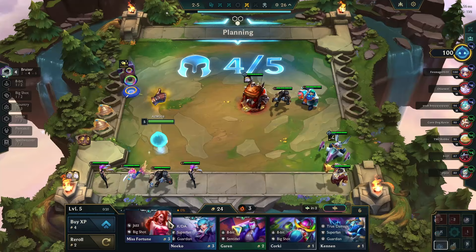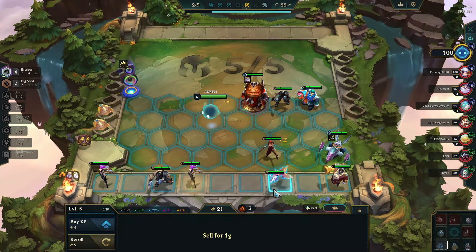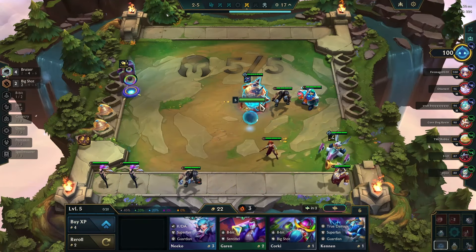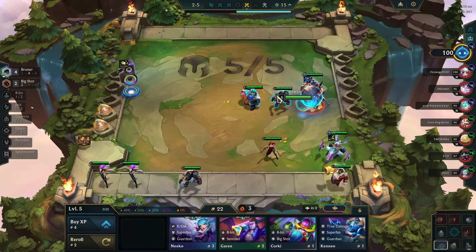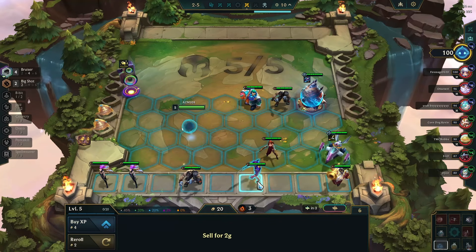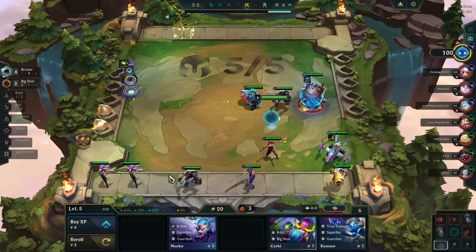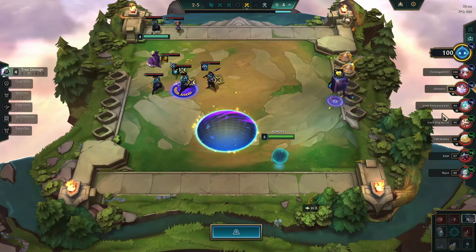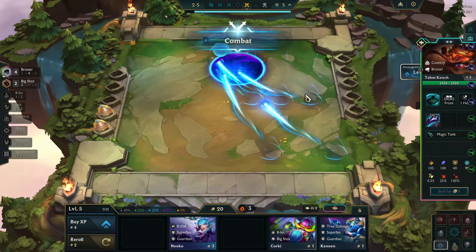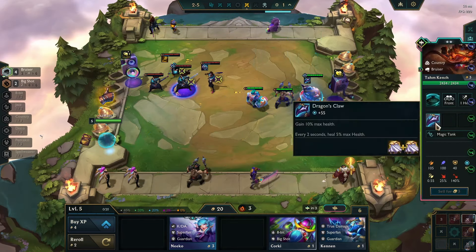I can get a Miss Fortune as well - I'll just play this for right now. I can sell this, let's make a Dragon's Claw. Put Kench on this side, same side as Corgi. I'll also play this for two eight-bits next level. Their board seems pretty good, but Kench having more HP from Dragon's Claw is pretty good - 2400 HP.